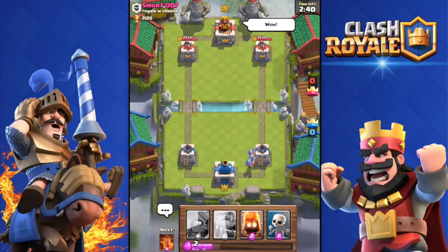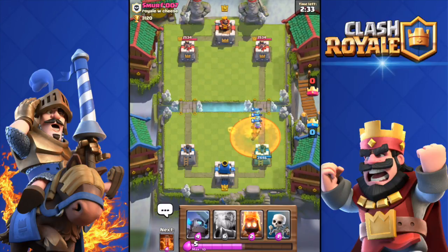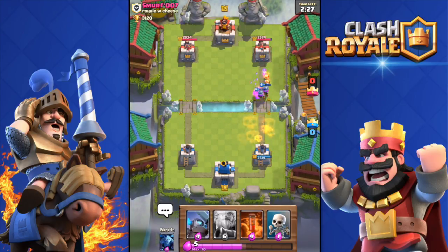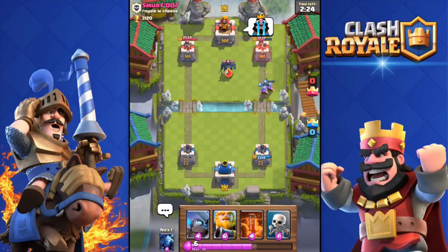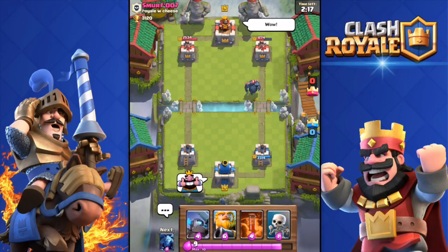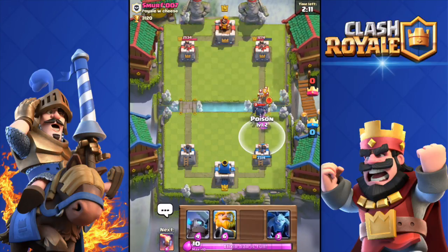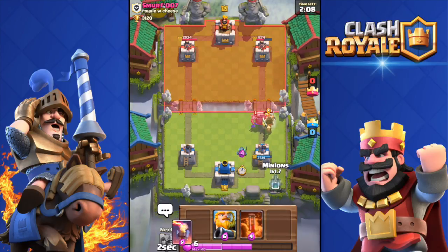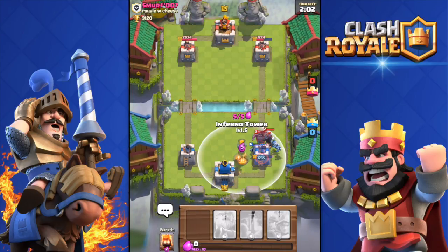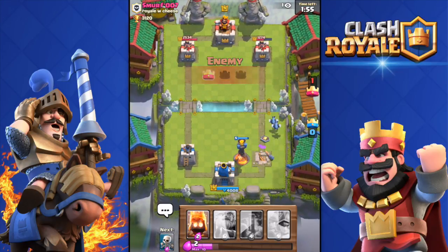He's gonna poison that — not too worried about it. They're still gonna be able to attack the tower, yeah, one shot the musketeer. Got the tower down to 1200. He's pushing so I'm gonna drop the skeletons over there. Oh, he does have a dark prince — that's bad. He has fire spirits and I'm too worried to deploy my minions. Inferno tower down — come on, don't get my tower. He did get my tower.